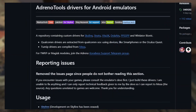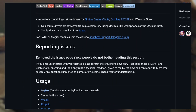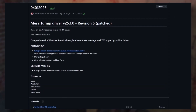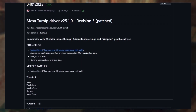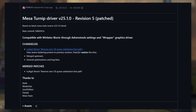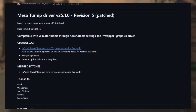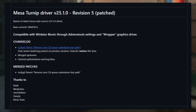New Turnip Drivers are now available. In the last 2 weeks, 3 Turnip Drivers were released, with the latest being Mesa Turnip Driver version 25.1.0 Revision 5. This fixes severe stuttering on previous versions along with some optimizations and bug fixes. A lot of users reported Revision 4 was broken with ghosting and stuttering issues, so this will likely fix those. This is also compatible with Winlator Bionic.